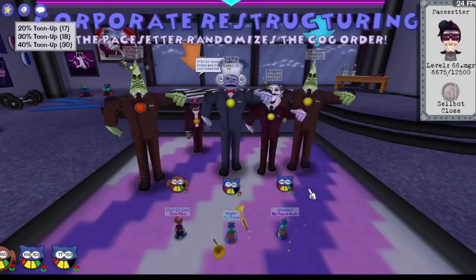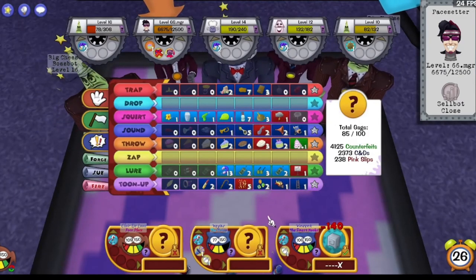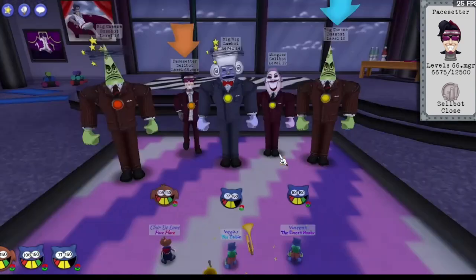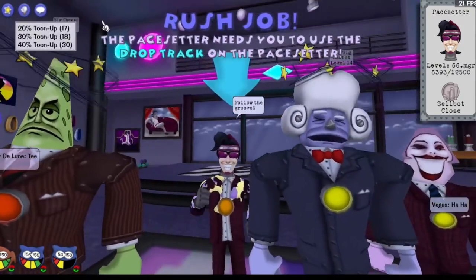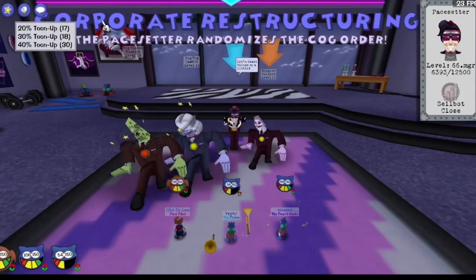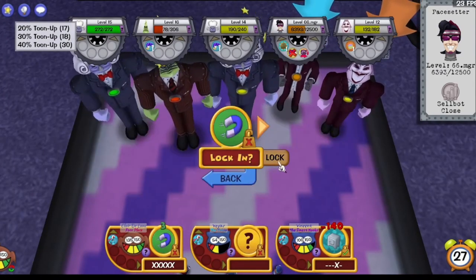That's one of the ways that three-player can be kind of easier — AOE attacks deal 25% less to the entire group. And then you get these higher direct value group heals. We haven't really seen them use Tune-up too much on this fight, but they're getting a pretty good RNG drop on the Pacesetter. Feels like they've been getting a lot of gags onto Pacesetter himself.